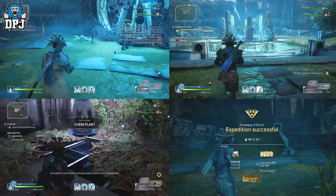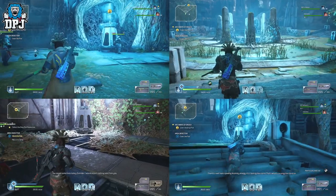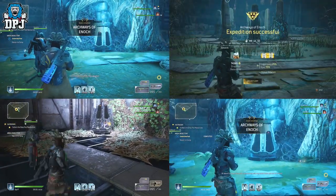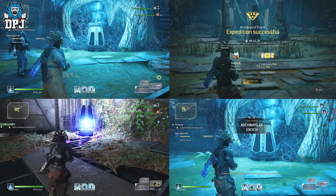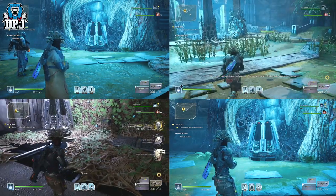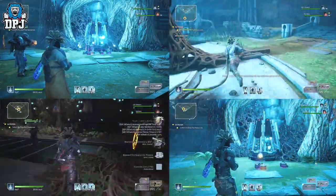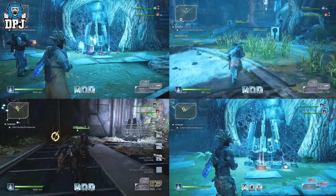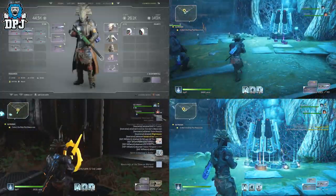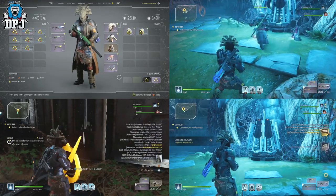The ultimate end game within Outriders are expeditions — the places you eventually go to get gear which should allow you to build the ultimate end game class. Expeditions are a funny one, and looking on the internet over the past weekend through my own experiences, although they drop legendaries way more often than any other source within the game, there is still a little bit of mystery behind them.